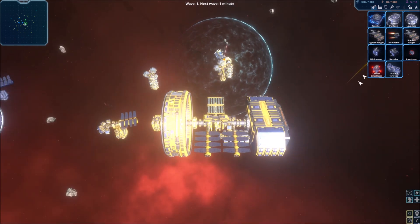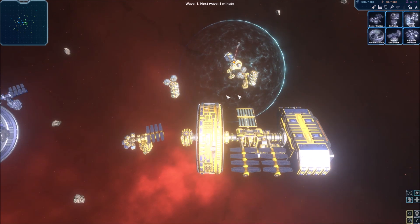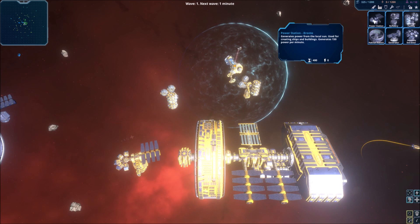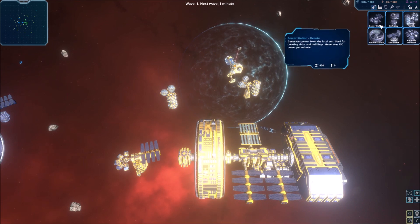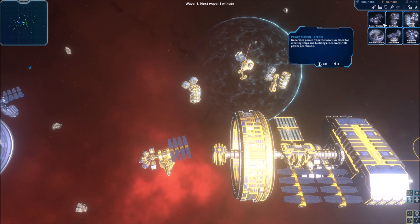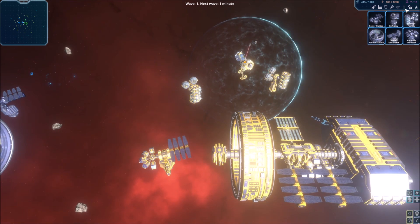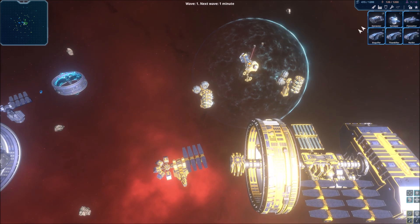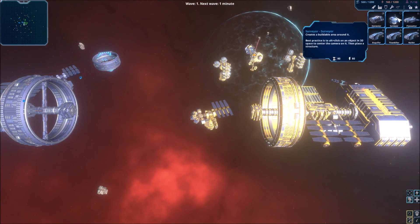I should get some more power actually. I'm not sure if you tried escalation structures before. Oh wait, I'm out of — I need habitat stations. If you unlock escalation structures, you can also buy structures that increase the output of the power plants that you already have.